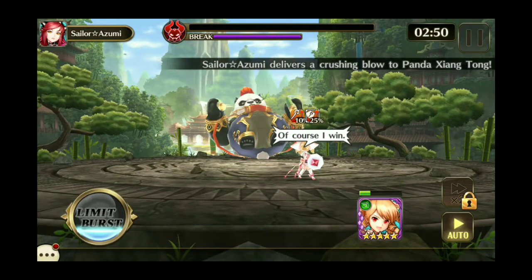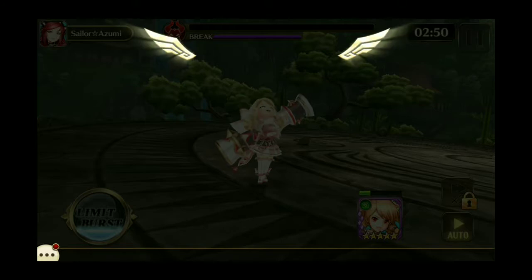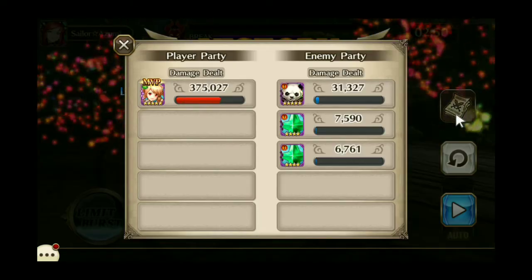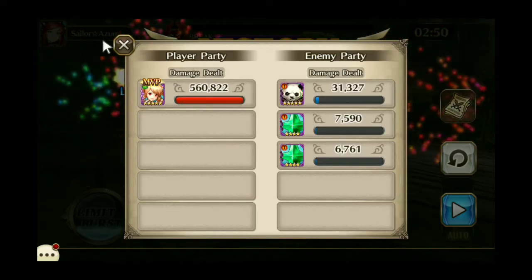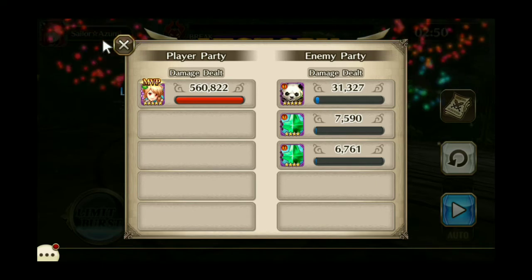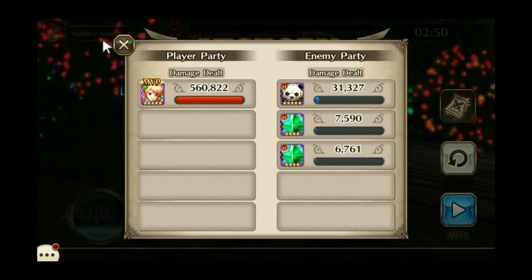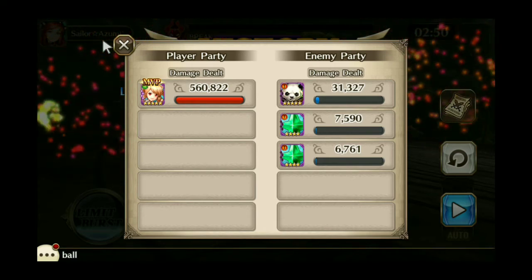It took about two minutes and 10 seconds, and she did over half a million damage on a four-star, so that's not too bad. Watch the beginning of the video again if you want to write down what you're going to need to awaken Cannon, or just look it up.